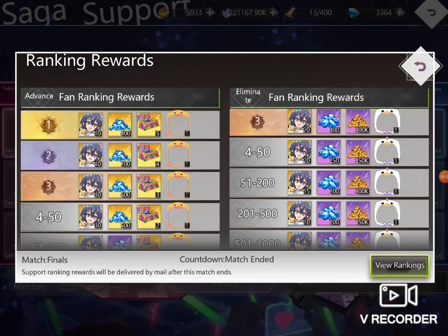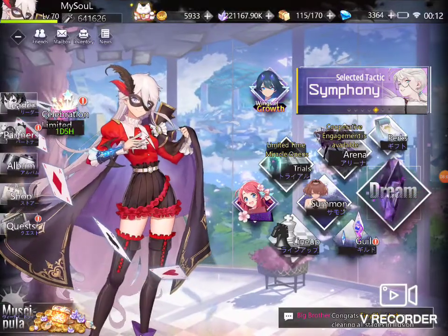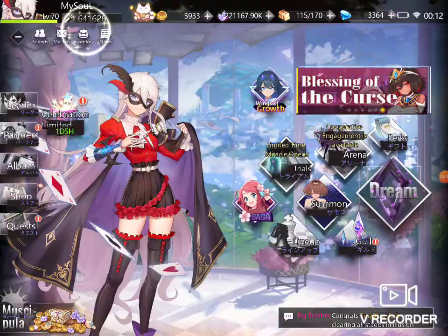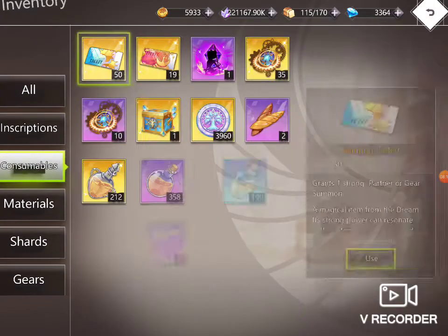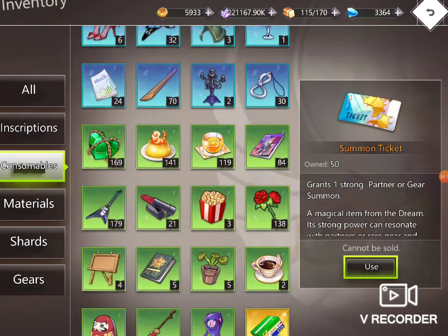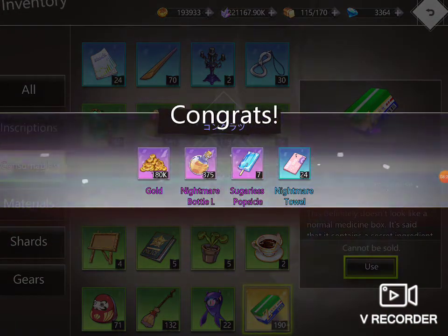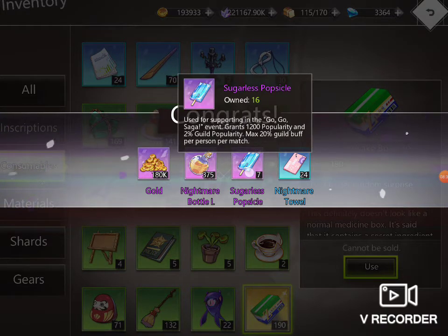Here I want to go for three but I don't know — no, next time. Yeah, now we open this one — consummate. I work here just for the gold, gold in this one. This one will disappear — use for support in Gogo Saga event, great 1200 maxing ill buff, okay per person per match.